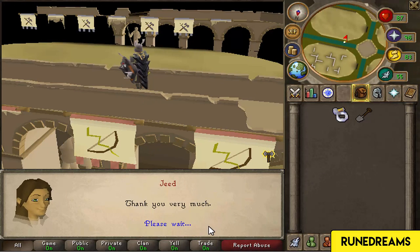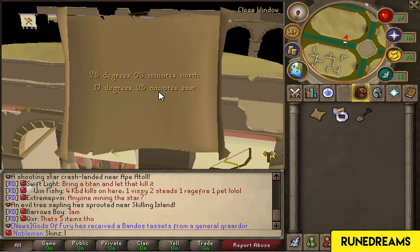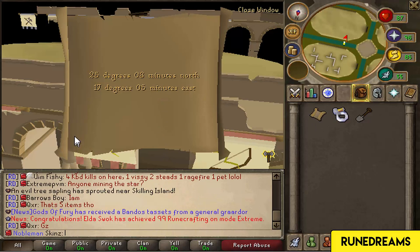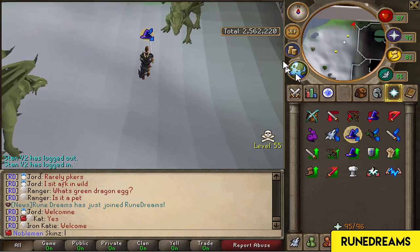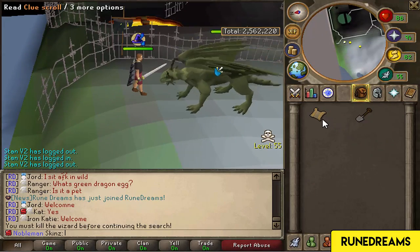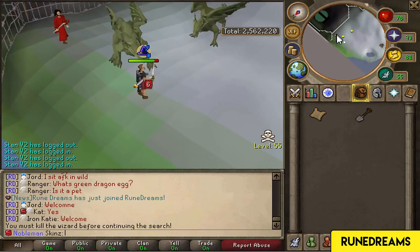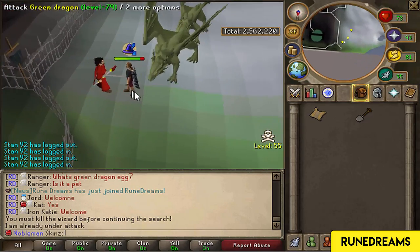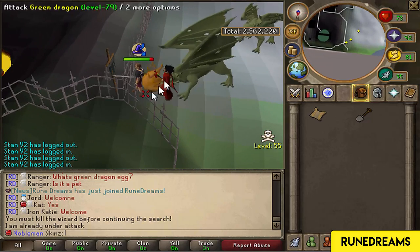It was the first person I bumped into, which is Jeed. The next clue is coordinates. I know where the spot is but these dragons are probably gonna attack. The spot's here, actually. 'You must kill the wizard.' What wizard? This is not good - I'm just gonna have to try and avoid them, and I can't attack it because of the dragons.